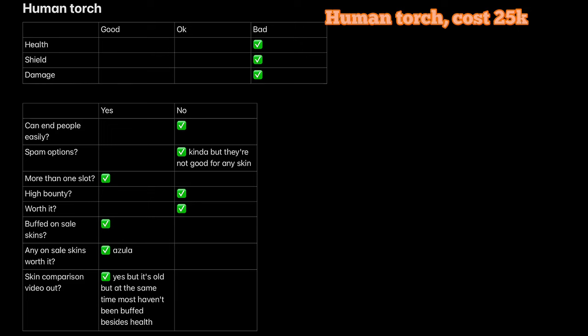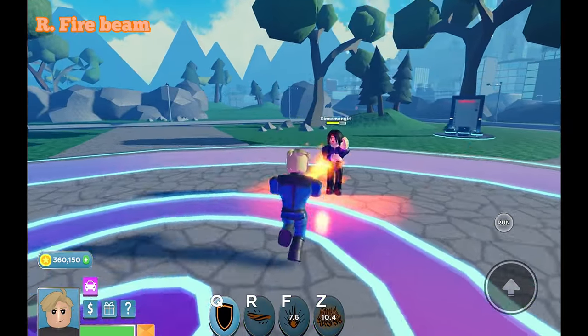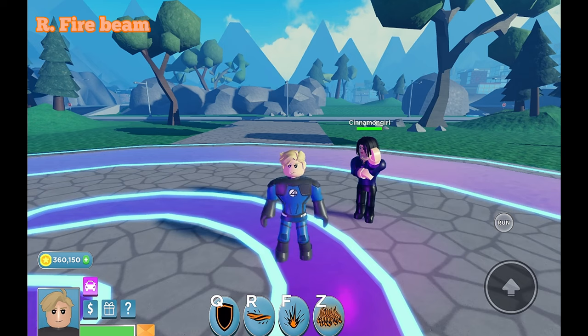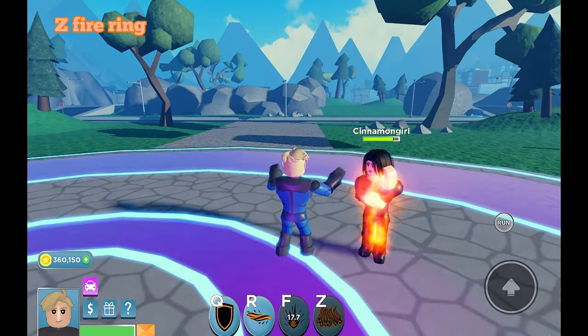Human Torch costs 25k. R is a fire beam. F is a fire outburst. Z is a fire ring.